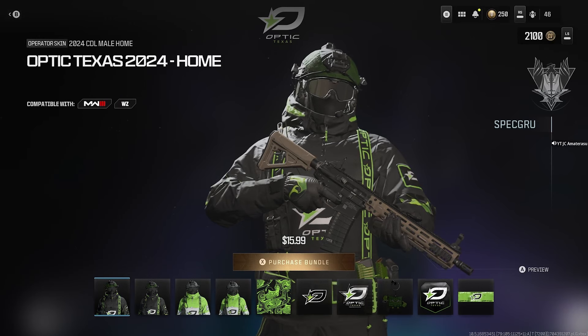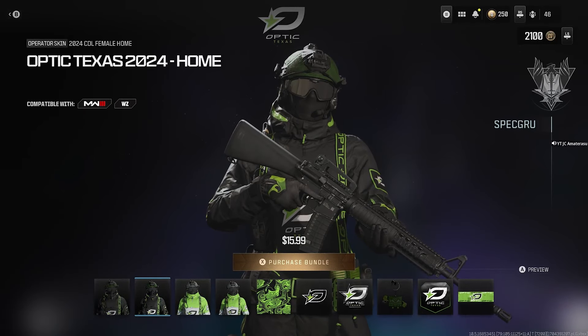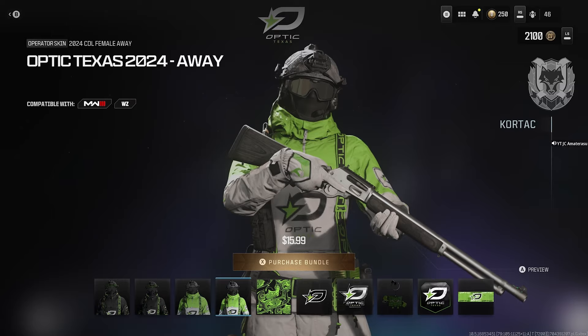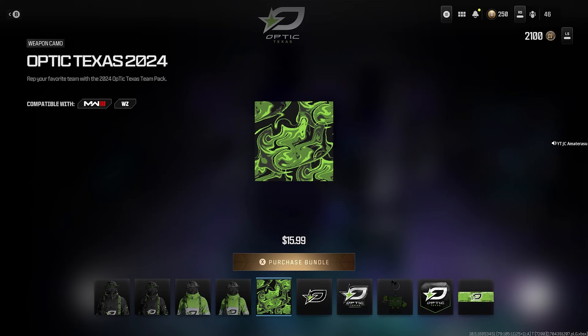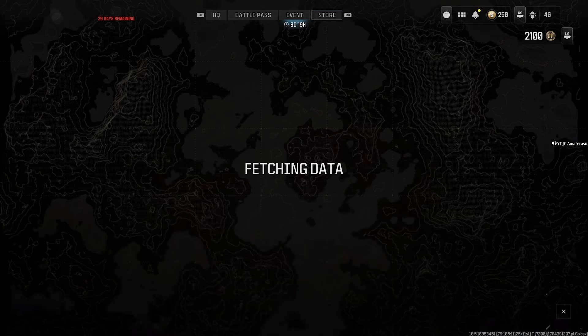OpTic Texas — black and green. The white changes the whole look from this one to this one, that's a fact. You get the weapon charm — fancy, artsy. OpTic Texas weapon sticker and weapon charm. The charm looks like a brick wall or something — don't kill me. Let me get the calling card.